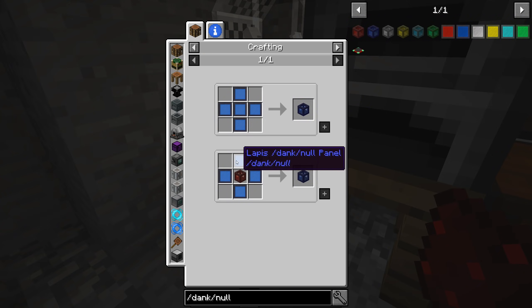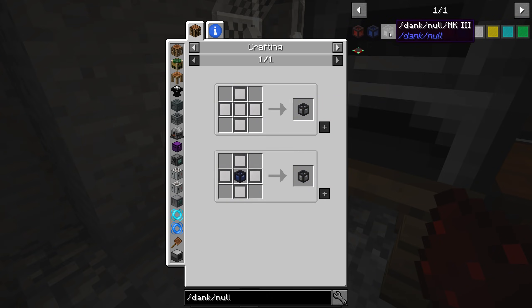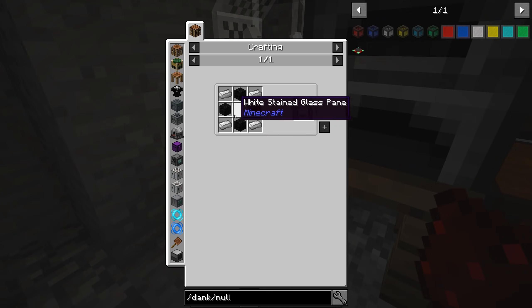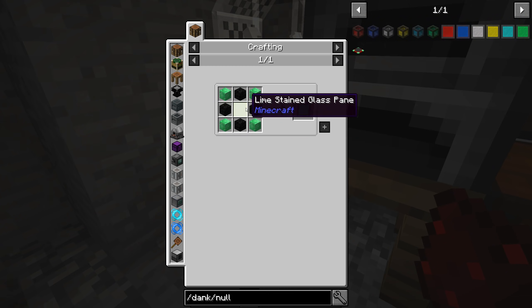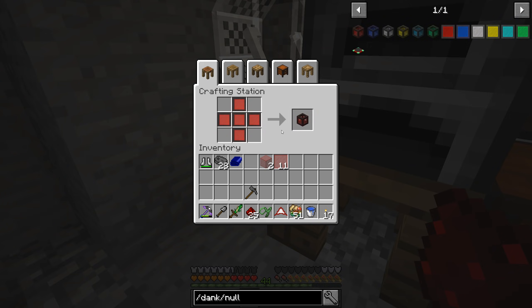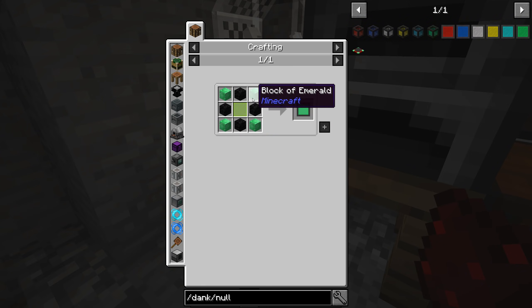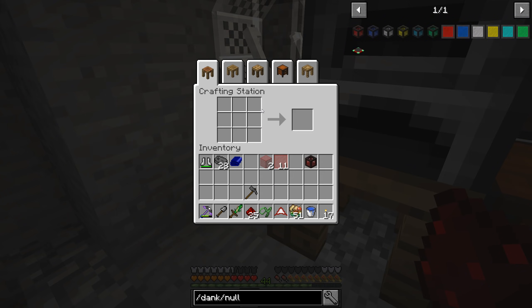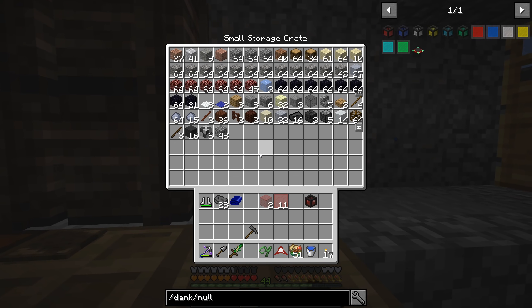Now we can turn that into the Dank Null. The next tier you can craft them up directly — I didn't realize that. Normally with these things you have to do this recipe. We started with the base tier Dank Null; we already made the parts so we might as well finish, then just craft it up to the next tier. We're going to lose 16 blocks of emerald to do that, but it's fine. Had I realized it earlier, we would have just made the biggest one we could right away.